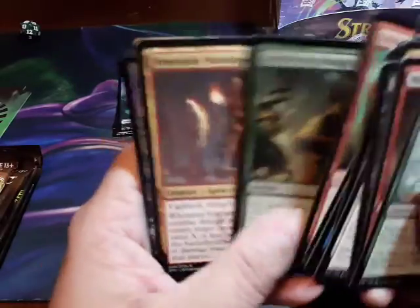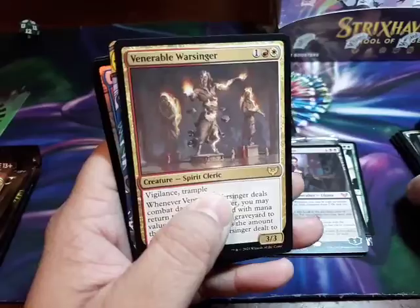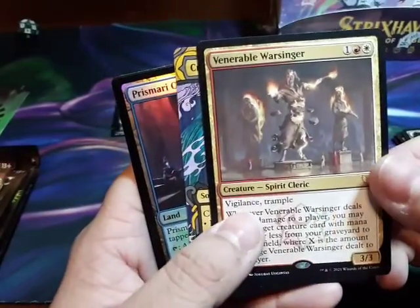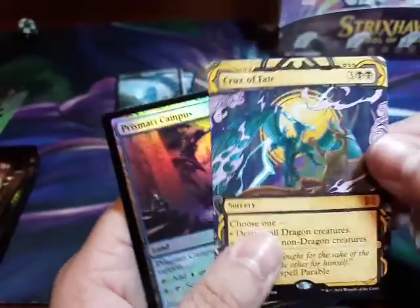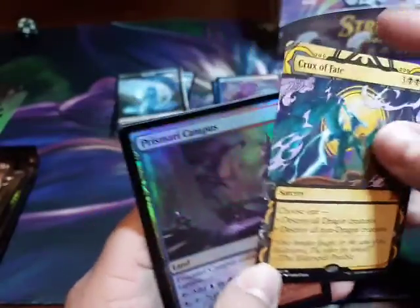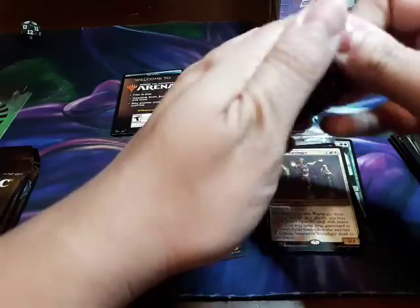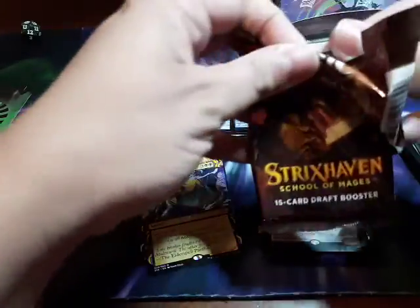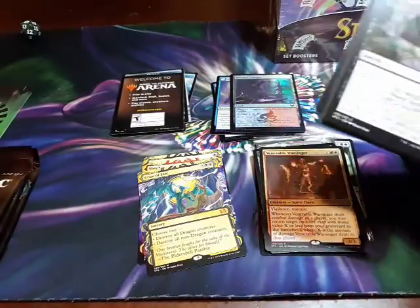Well, unless I get my Demonic Tutor. Oh my god, look at this — Crush of Fate! Yeah, it's pretty shiny. I want the Demonic Tutor, that's the one I want. You know who got it? Brandon — he got a really good pack.